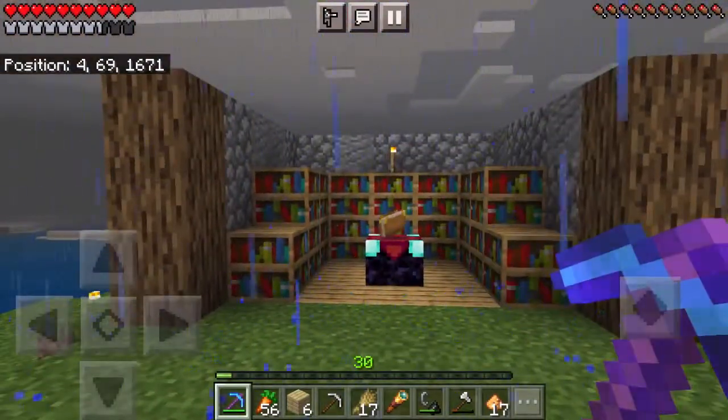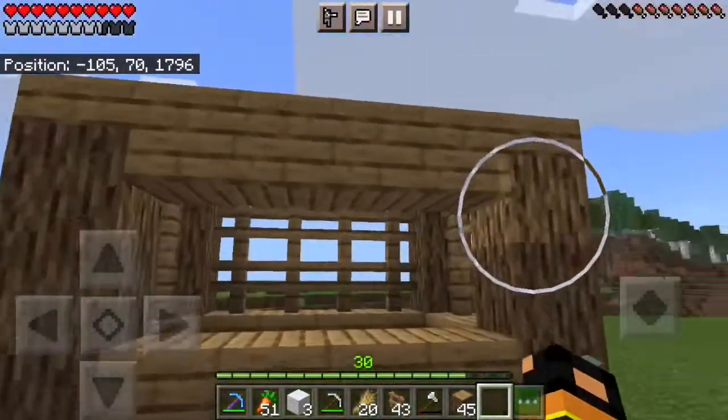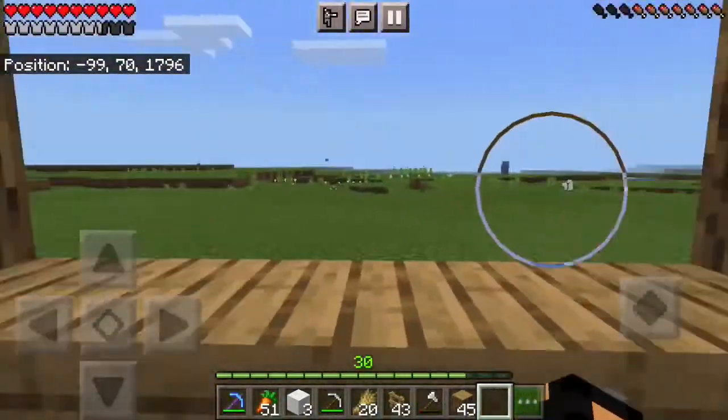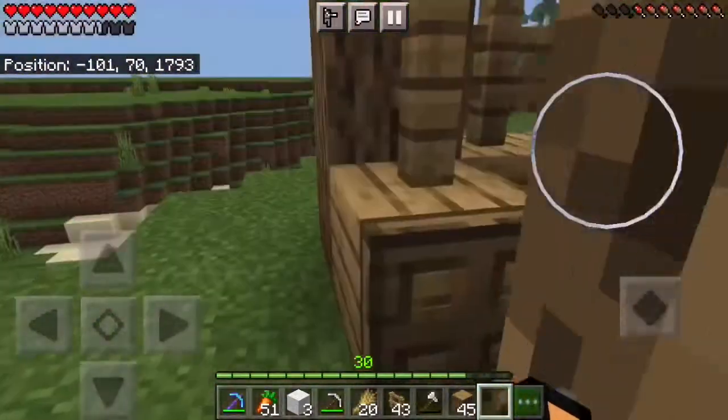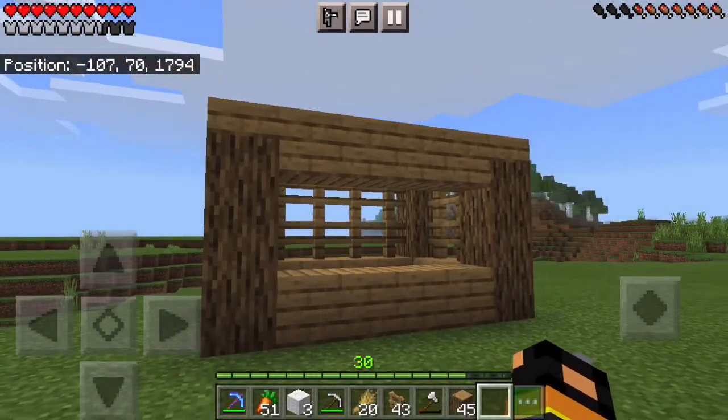And after this build, I'm going to be going on to building a market. So here's what the first market stand looks like — I guess I just call it a stand. It's not completely done yet. I'm going to add like five more and make it all nice and decorated and look nice.